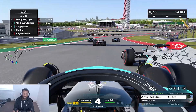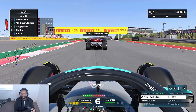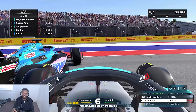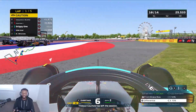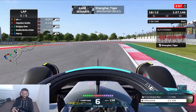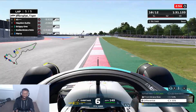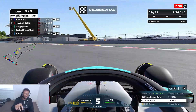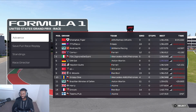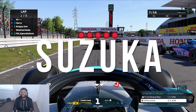Going into the first corner I thought people were going to send it, but they didn't, so it was a pretty clean turn one. However, reality sets in — this is an open lobby after all — and the Alpine gets clipped and I get dragged along with the Aston Martin as well. Joe actually ends up winning this race whilst we finish in P10, so only one point here and we've lost a lot of points to Joe.